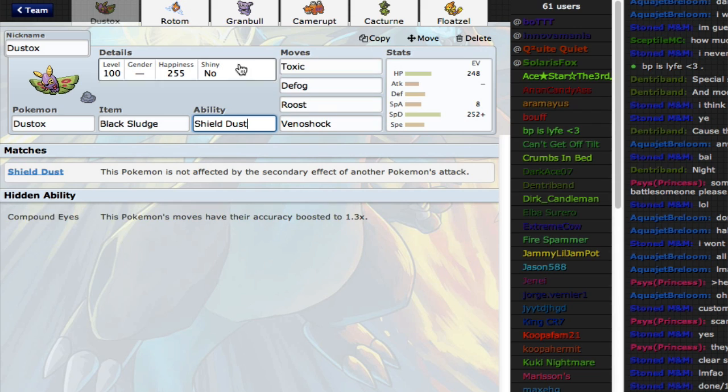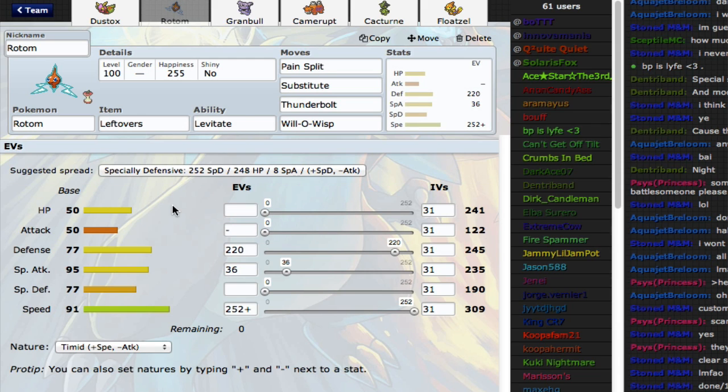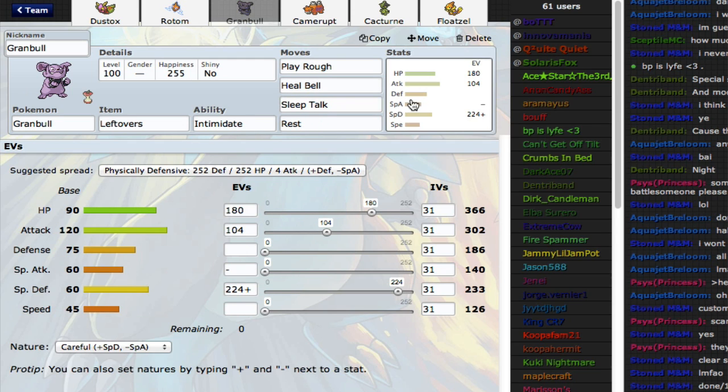Standard moves and a standard EV spread. Defensive subsplit Rotom — don't know how well this set's going to work out. Don't have any HP investment, because you want Pain Split at maximum efficiency: it just takes more health and then you recover more. I have 36 investment in Special Attack for some Pokémon — for Feraligatr, maybe, where a Thunderbolt will OHKO it. And have a Granbull to assist my two walls with Intimidate and some Special Defense investment.